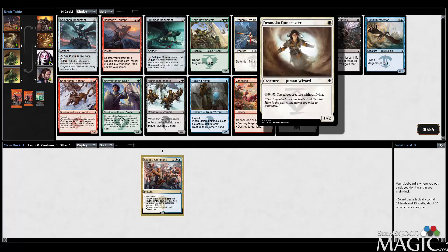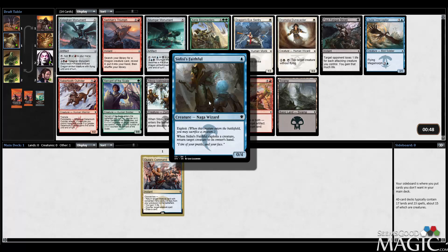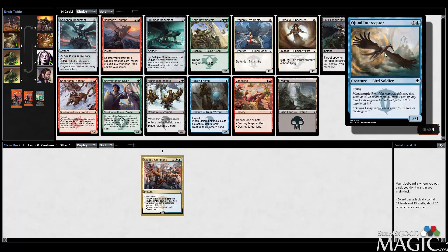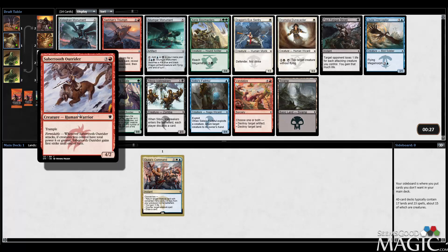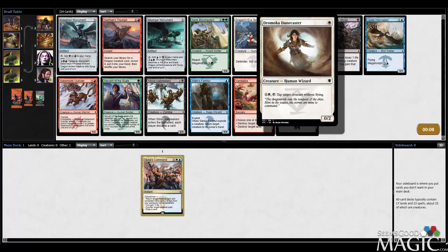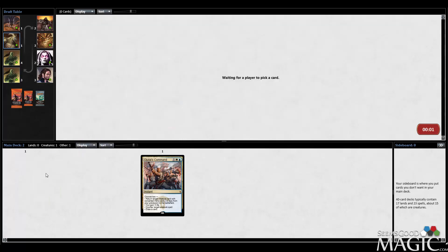So what have we got? We've got this guy who can tap dudes down. We've got Sidisi's Faithful that lets you bounce stuff, but you have to sacrifice a creature to do that. Otherwise, a 1-mana 0-4 is good. We've got a Mega Morph 3-1 Flyer. I think it's got to be one of the blue or white cards. I'm thinking the Dunecaster or the Flyer. The Dunecaster's a 1-drop, which I kind of like.